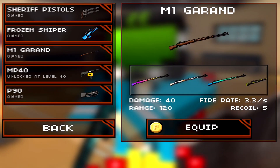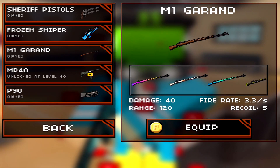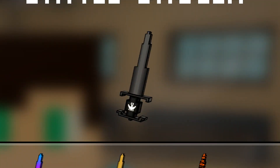The M1 Garand is one of the most recent weapons that came out in Pixel Strike 3D. It came out exactly in the 5.0.0 update, along with a bunch of other weapons such as the MP40, the trench gun, and the bell dagger.